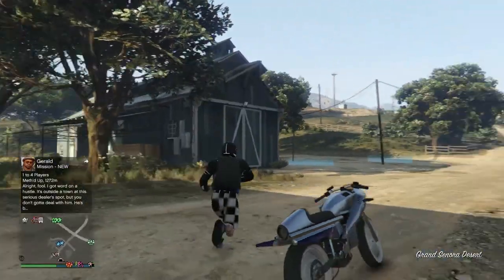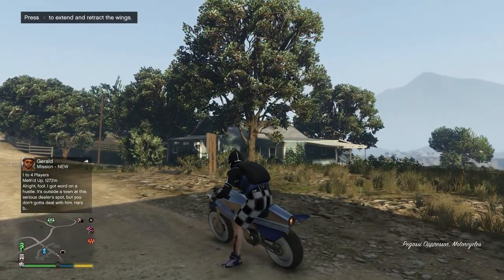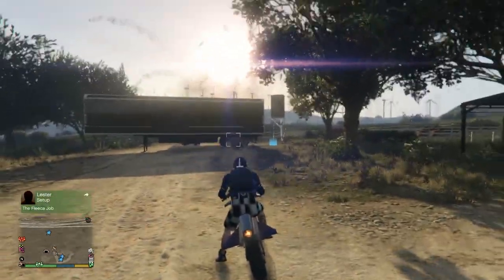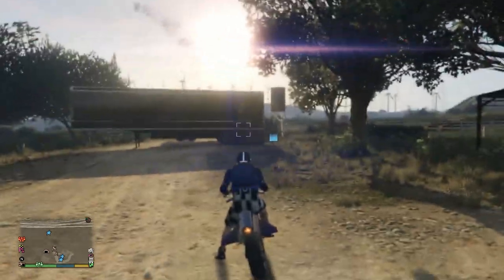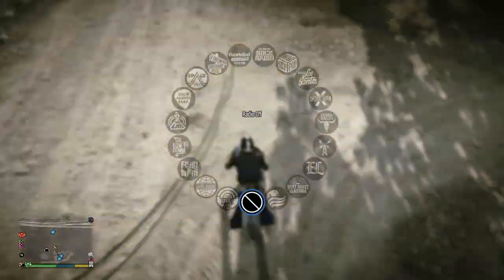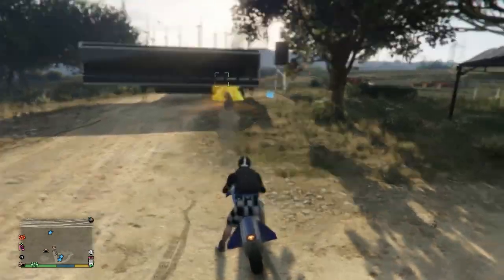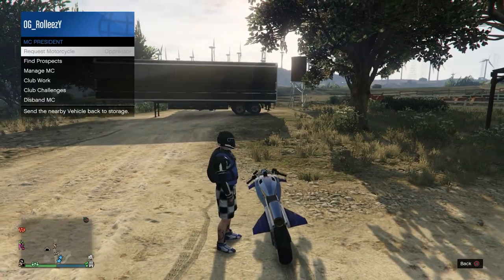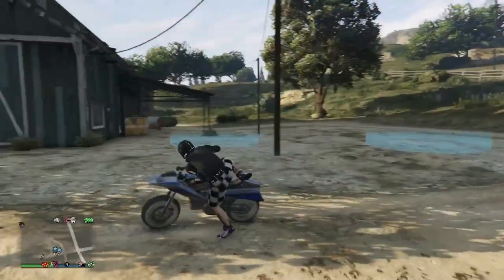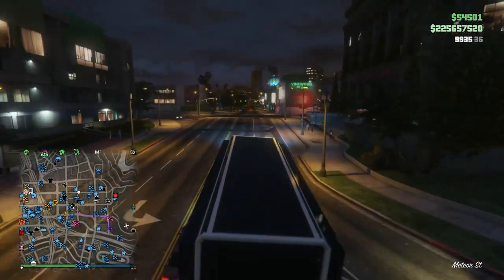If you've done everything correctly, that's it — your MOC trailer is god mode. As you can see, the trailer is still outside and it's 100% god mode. To drive it around, you can order your Phantom Wedge and use it to push the trailer. This thing usually takes 20 missiles or 20 explosions like sticky bombs to destroy. I'm going to empty 39 missiles straight into it, fast forwarding here — and it's still there. 100% god mode.